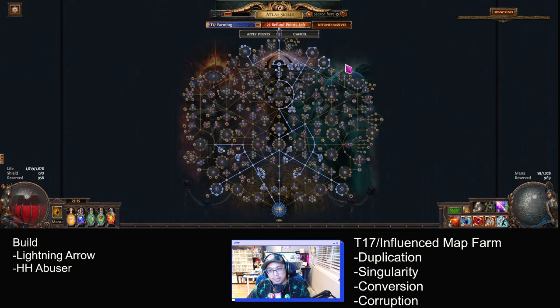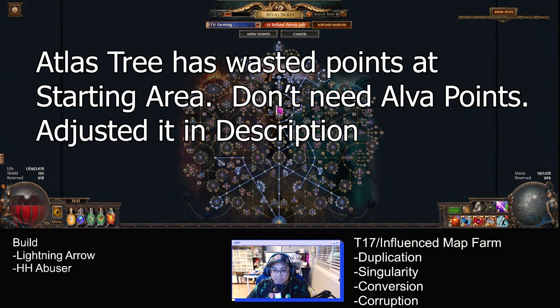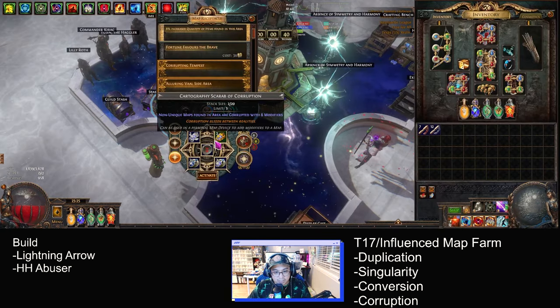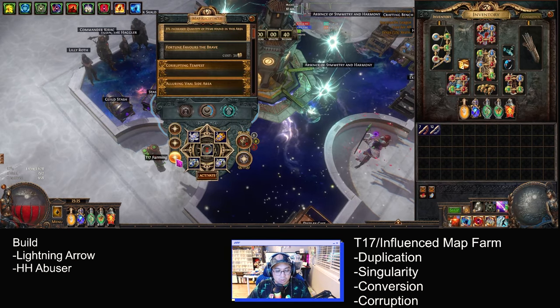It looks weird but it's worked flawlessly. You get a ton of corpses, you get Maven, you get synthesis maps, etc. I'm gonna run probably two maps to make an example — tier 17.